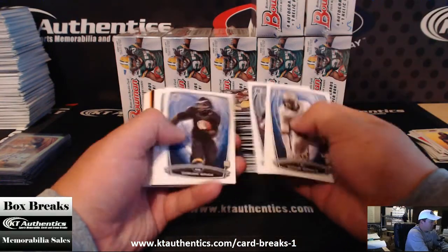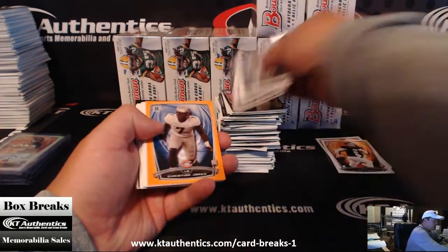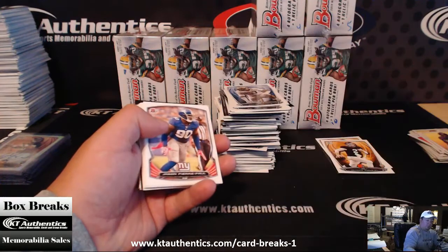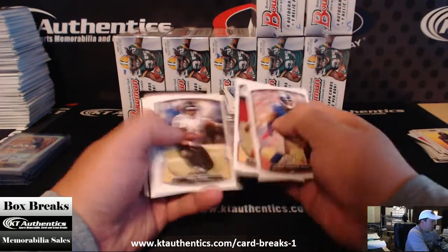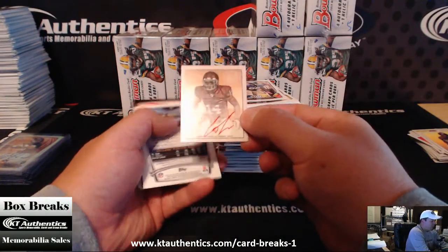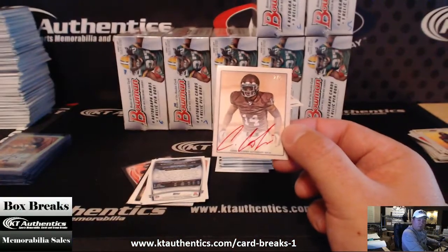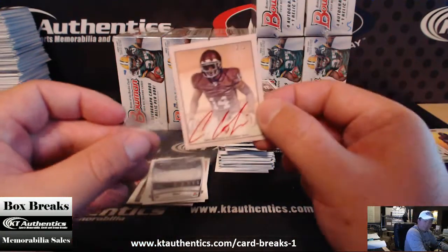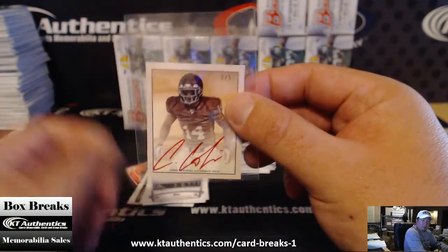Connor Shaw from the Browns - he's the other quarterback that got drafted. Really nice kid. Christian Jones Orange Paper. Aaron Colvin - Red Autograph. It's my first red autograph guys. Two of five. Who's Colvin going to? Jaguars. Two of five.